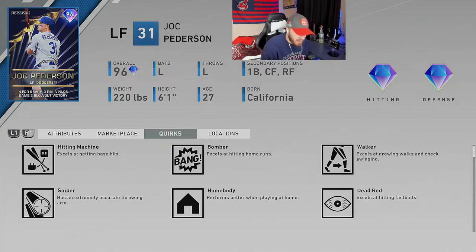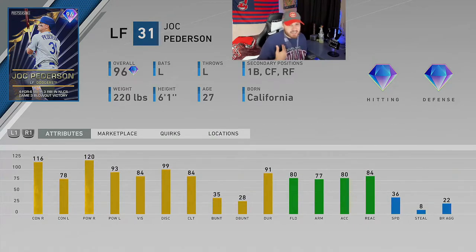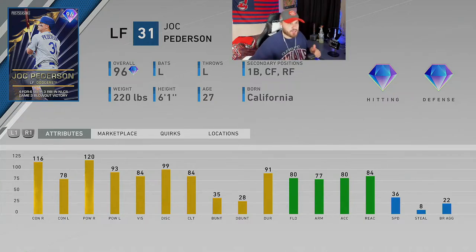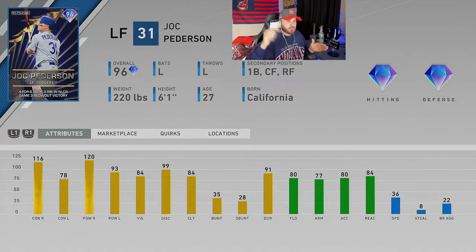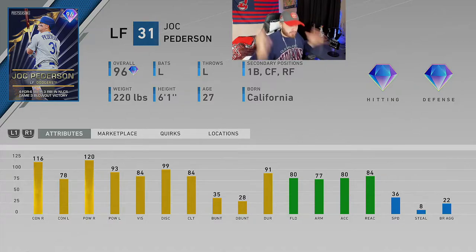Jock Peterson's quirks include Hitting Machine, Sniper, Bomber, Homebody, Walker, and Dead Red. He's going to get at least 30 at-bats as a starter. I'm using Yelich in left currently and Peterson can't be much worse defensively, even with the speed. Be on the lookout for a debut video. Since I made the World Series on stream today and sold my Albert Pujols, I'm now ready to start making theme teams — so keep a lookout for that.